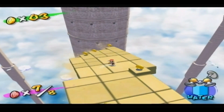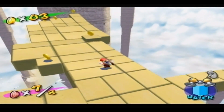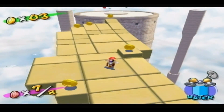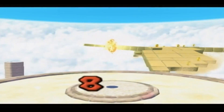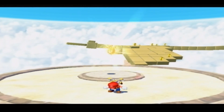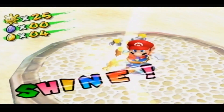As soon as we're close enough. Come on, bird, hurry up. I have things to do. And there we go. I seriously thought I was going to jump off. If I jumped off I think I would have been so mad at myself. Let's go ahead and get the shine sprite and leave. Shine!